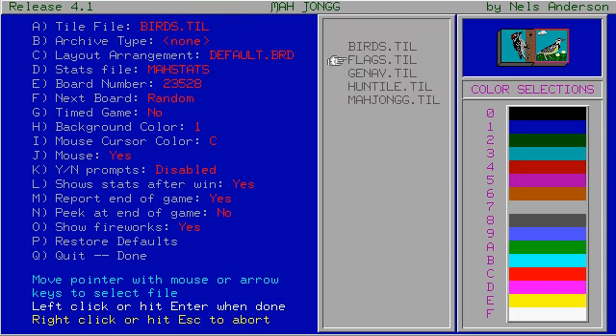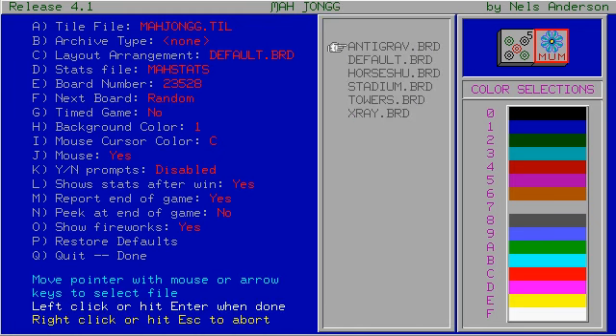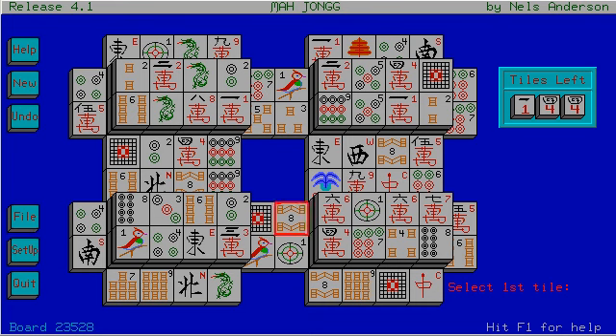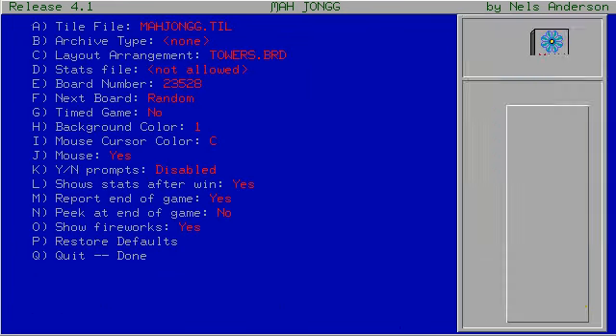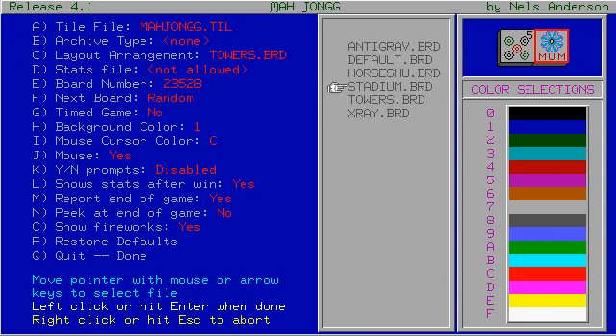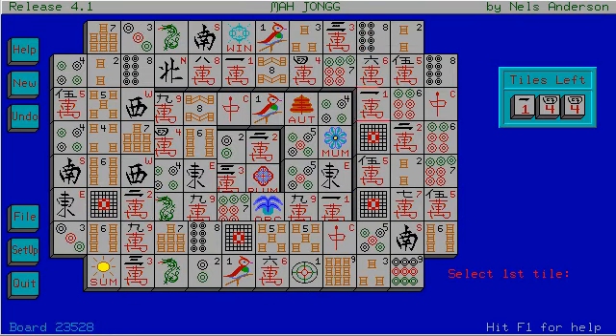And then you can also change the layout. So the default is this pile, and you can also have things like towers — and so there they are. It doesn't necessarily mean you're getting an easier game, but it's just laid out differently. And there's inverted... anti-gravity. That one's kind of interesting — you start from the bottom and work your way to the top, and you can't select the tiles on the edges. So that's kind of a challenge.